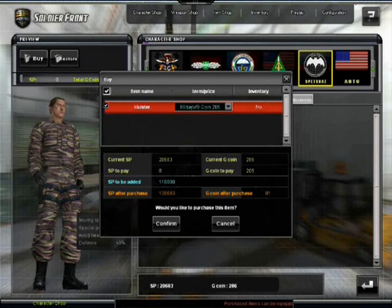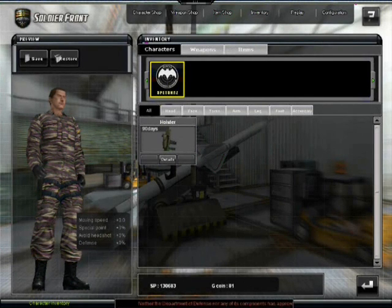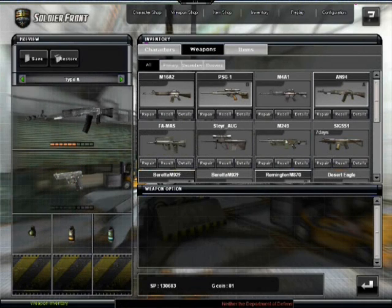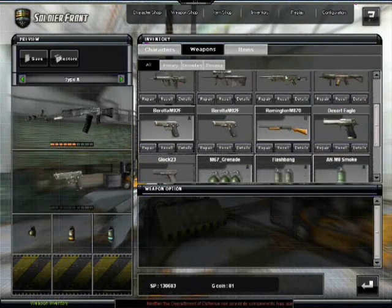I'm going to go ahead and do that. I got my SP. I also have to declare - just because I did buy that - I want to declare everything I bought without G coin. Without using G coin, this is my inventory of everything I purchased: Spetsnaz character. Weapons without G coin were M16, PSG1, M4, AN, FAMAS, Steerog, M249. The SIG is only for 7 days from the duffel bag, so don't count that. Berettas I got with G coin.